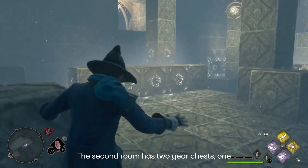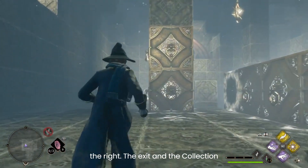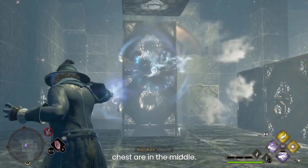The second room has two gear chests — one on the left of the room and the other on the right. The exit and the collection chest are in the middle.